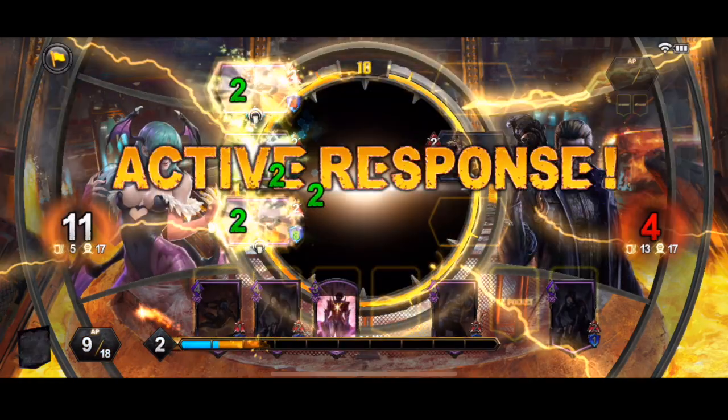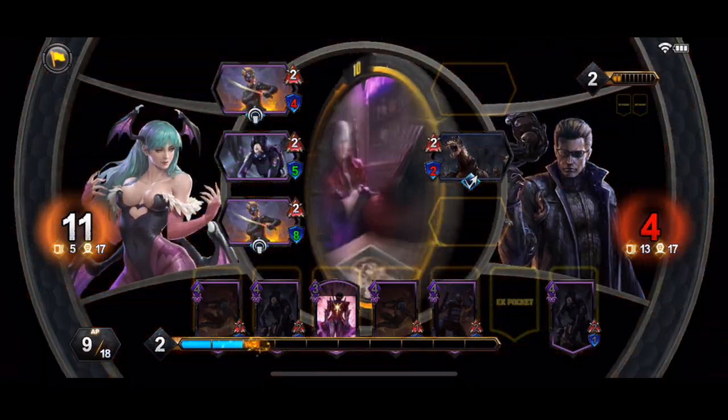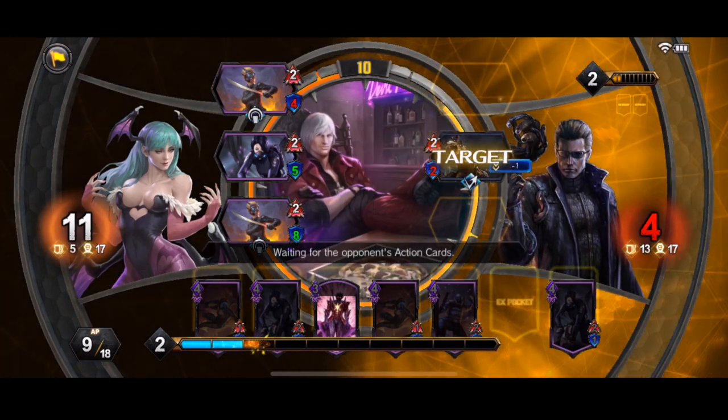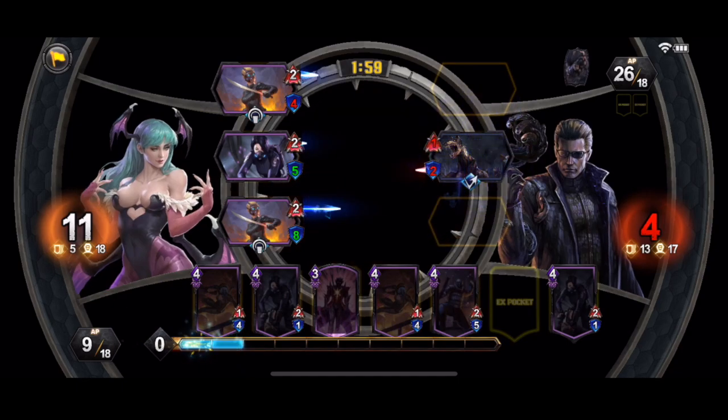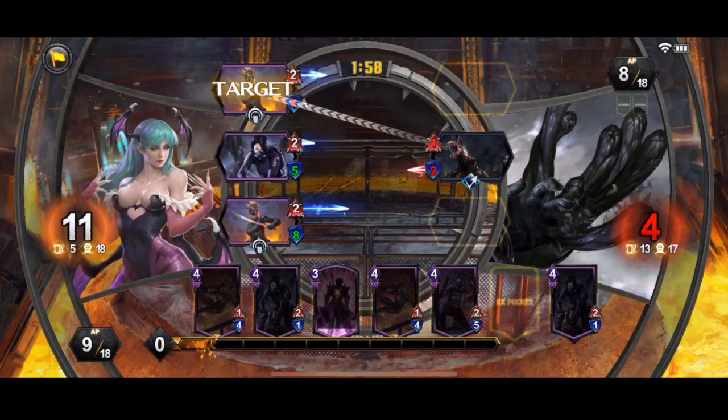Putting life on them. So now we're giving all of our creatures plus 2 health every time we play a spell. And the one in the middle there — 4Eyes I think — she's getting plus 4 HP because there's two of them out. That's what we like.